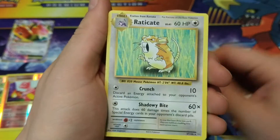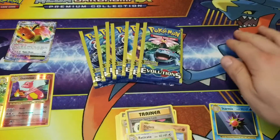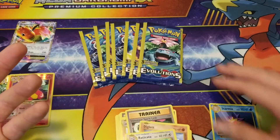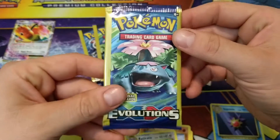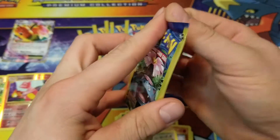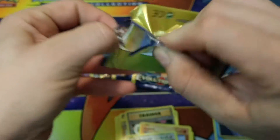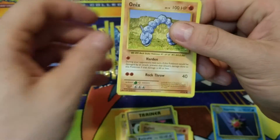Diglett. Why they don't put on the mat like the prize cards and the discard pile and stuff on these newer mats. For some reason they don't do that. So we've got to play with our Swampert mat and our Blaziken mat because those are the only ones that have it.